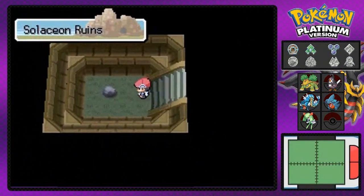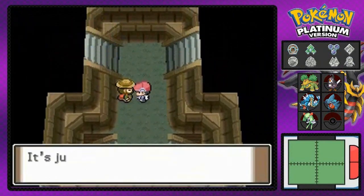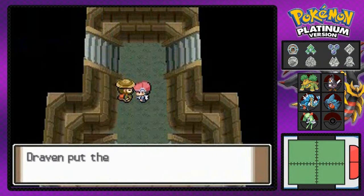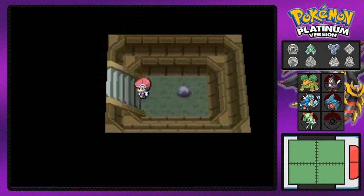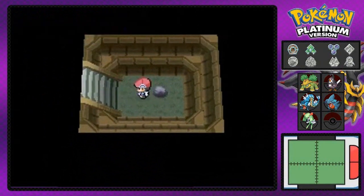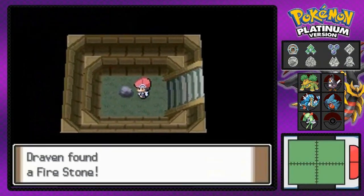You should leave some kind of indicator that you've already been to a room. There's also a guy here — if you talk to him after finding HM005 Defog, he'll give you a Green Shard, which I believe can be traded for a Leaf Stone. After checking all the corners, we finally find the last room and get ourselves the Fire Stone, which can be used to evolve Eevee into Flareon.